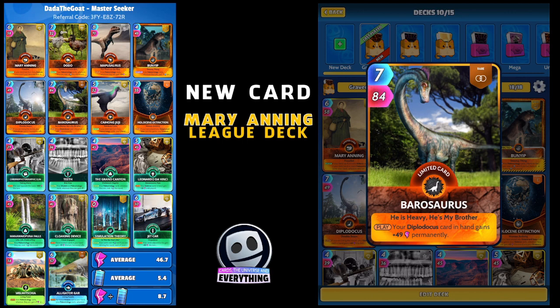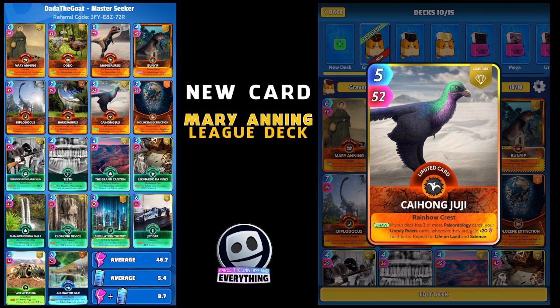The last two paleontology cards - I've gone with K-hong Jui. On the draw, if your deck has three or more paleontology cards your cards wherever they are gain plus 20 for two turns. The good thing is it repeats for life on land - I've got one life on land card - and it repeats for science, and we've obviously got eight science cards. Definitely worth putting in this deck.